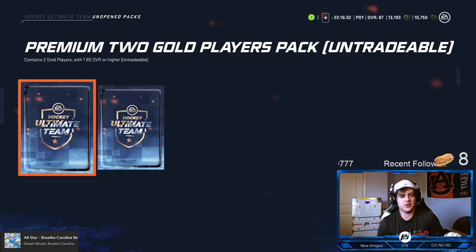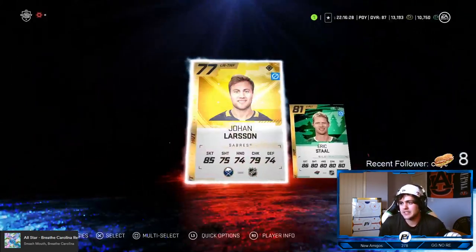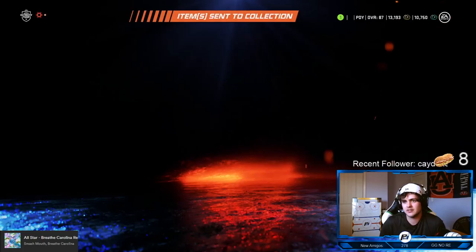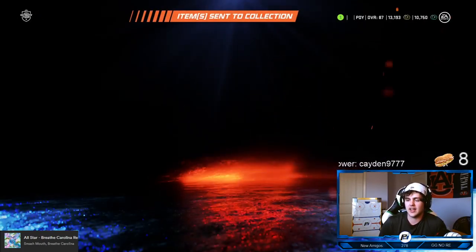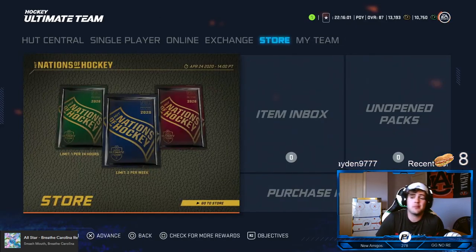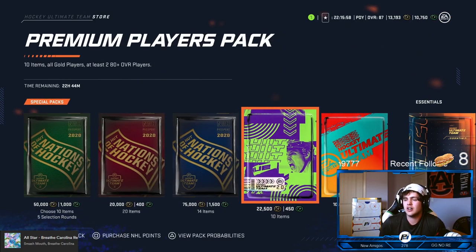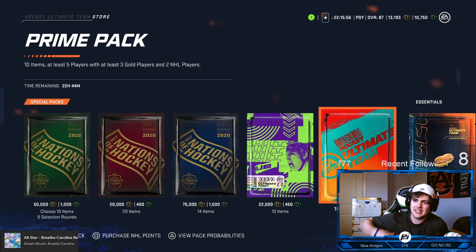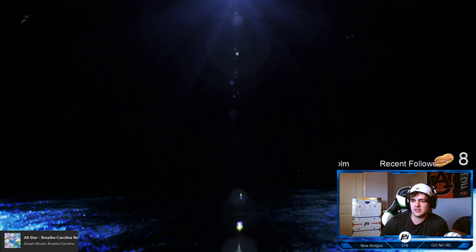Thanks for the host — we got Thrash hosting and Money Man hosting, I appreciate it boys. The last pack — I can feel it — with the two premiums, I did that on purpose. We're gonna leave them. 77, 81, Eric Stahl — that's straight cheeks right there. All right, that's Nico Hischier — straight buns, man. We got one last pack to go, 400 points. Premium player packs are 450, the prime pack is trash, so we're just gonna open a Nations of Hockey ultra pack for 400 points.